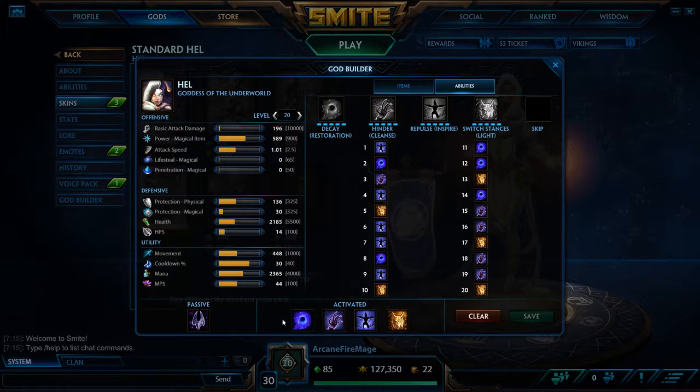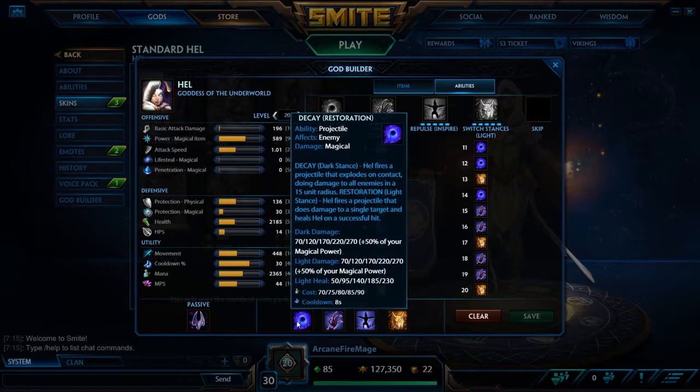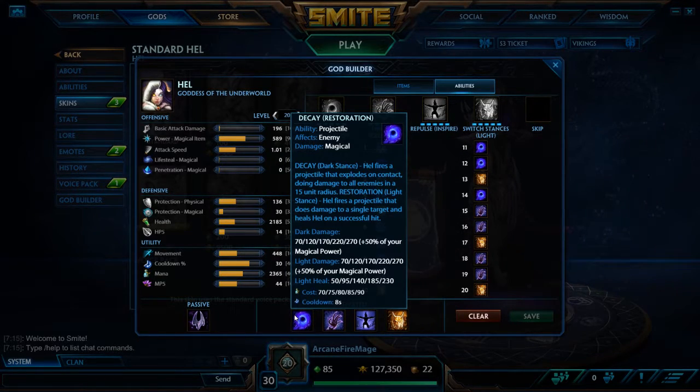For her abilities, the first one is Decay and Restoration. When you're in Dark Stance, it fires a ball that does damage and also does a little bit of AOE around it. And when you're in your heal spec, you fire a projectile that just heals yourself.